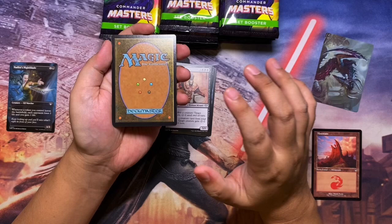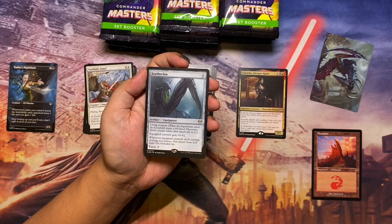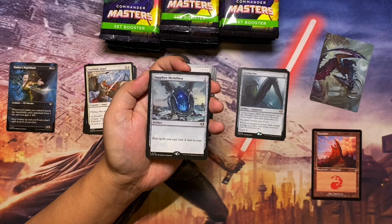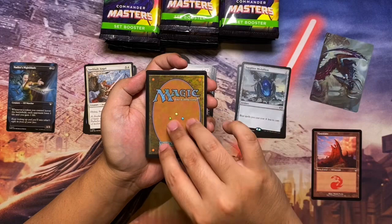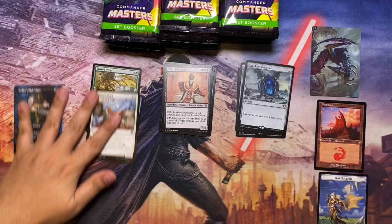In my experience opening set boosters, when you have a bunch of uncommons they tend to have better cards in that pack. We have Sanchez Sleeper Agent, and then Skyclaw — an equipment that costs five to cast, and when the equipped creature deals combat damage to a player that player loses half their life rounded up. Next we get the Sapphire Medallion — just as I was saying I was looking for medallions, great pickup! And then a foil Kodama's Reach and a soldier token.